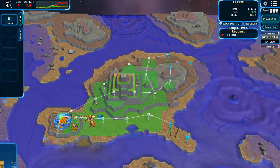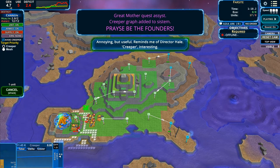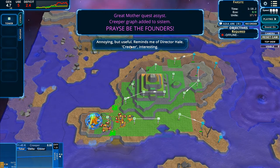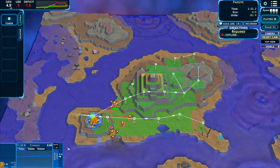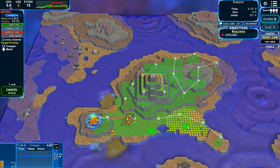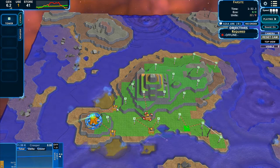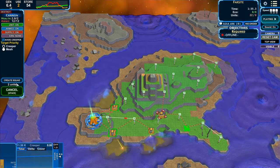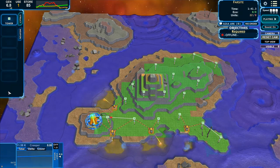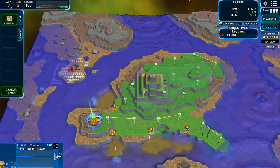Now we're firing away with our cannons — some of them. Let's move you over here. You've got a lot of the same movement controls as before. If you double-click, you can select multiple of that type and create a squad out of them. You can box select. A lot of those types of things were imported from the previous versions of the game.